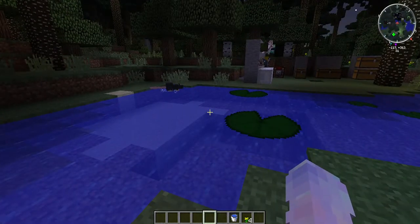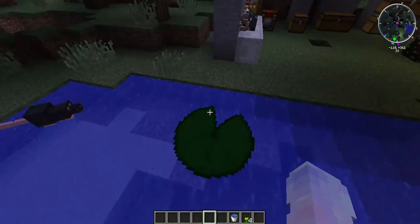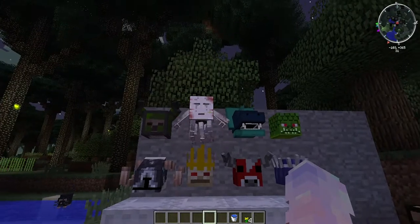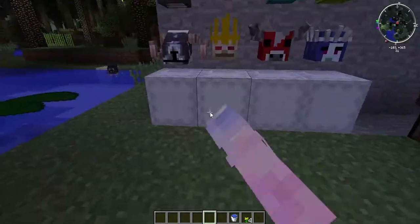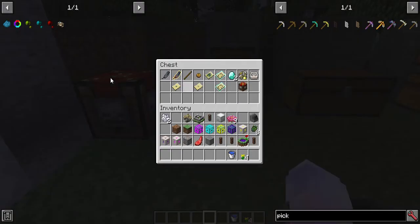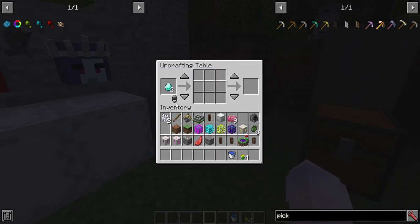That animal right there is not in the Twilight Forest mod - it is in the Mo' Creatures mod. Over here are some of the trophies you can get. There's a questing ram, an ergast, I think this is a mushroom, and an ice queen. I'm not sure what the other ones are. This one is the twilight lich trophy. And then right here are some things that you want to have.